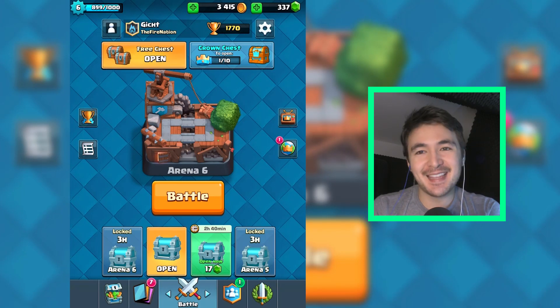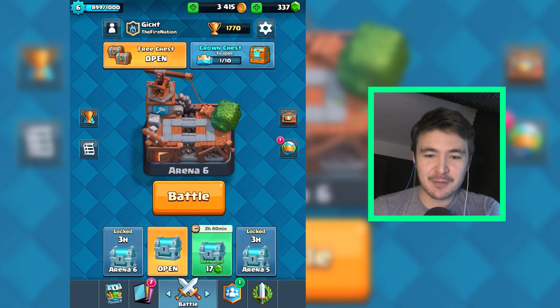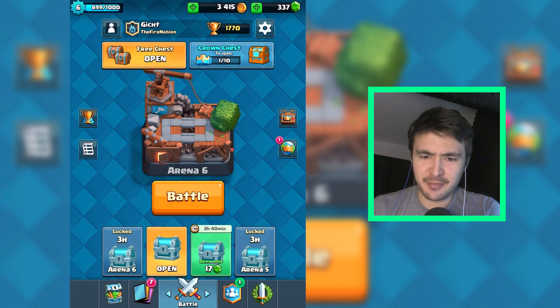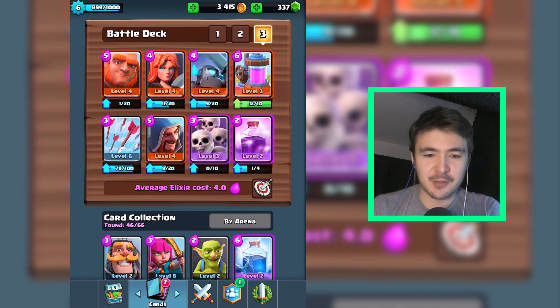Ben Shotgun here. I am glad that you are here. We will do something different today. I got the iPad from my subscriber, and I will try to push into the Royal Arena. It's about 230 trophies to go. We are level 6, and we will have to start from scratch.